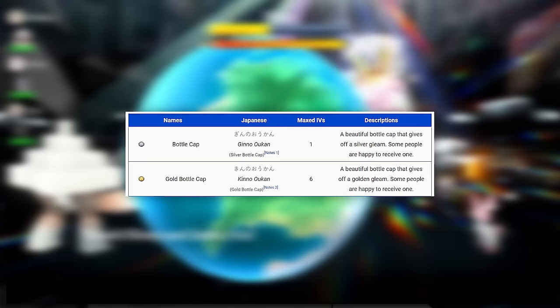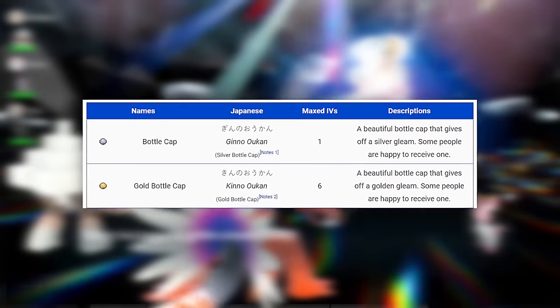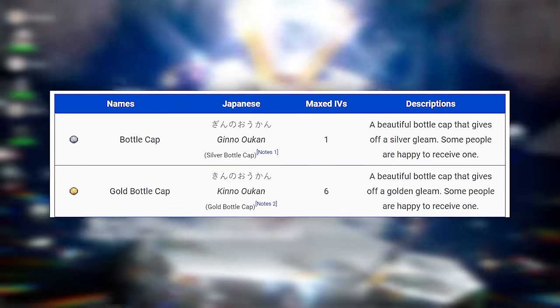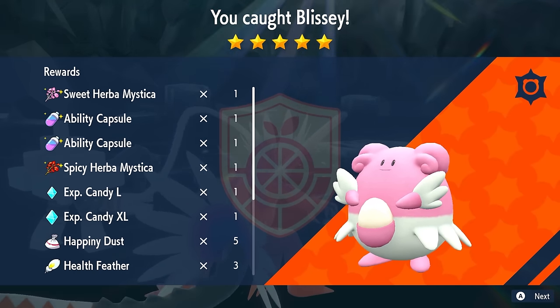An unnatural way to gain IVs in this game is by using items called Bottle Caps. Silver Bottle Caps increase one IV to the max stat. Gold Bottle Caps increase all stats to Best. Just like Nature Mints, Bottle Caps will not let your Pokemon pass down these enhanced IVs to baby Pokemon. But it's great if you just got a Pokemon and quickly want to max its nature and IVs — throw on a Nature Mint and some Bottle Caps and you have a full, all-powerful Pokemon. This is the non-breeding route, which costs money and requires taking down Raid Dens.